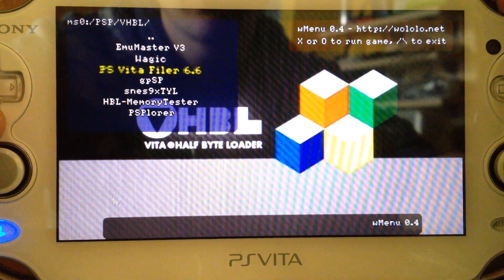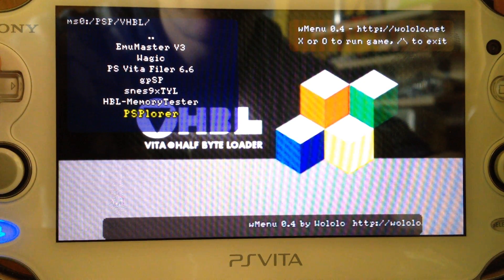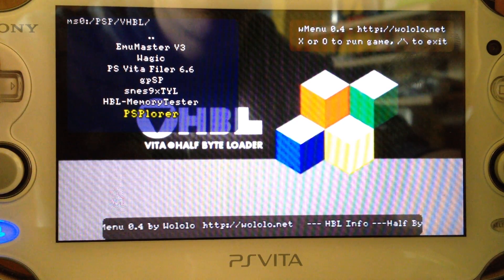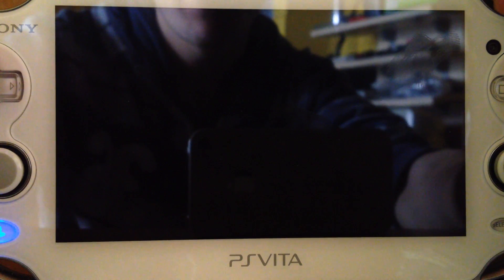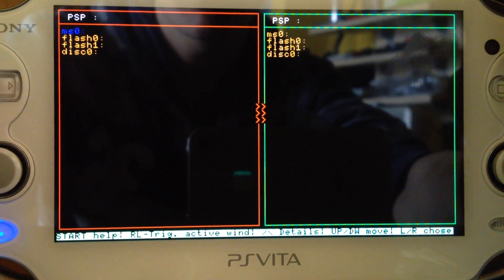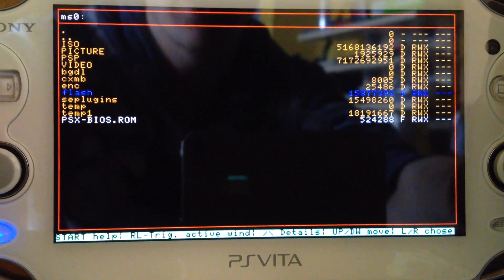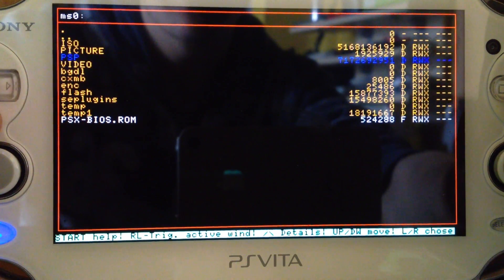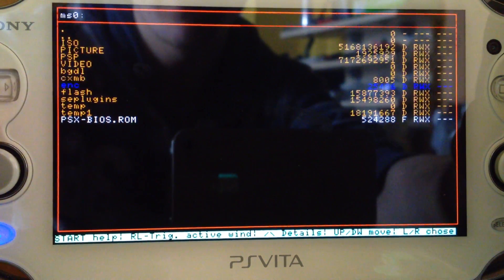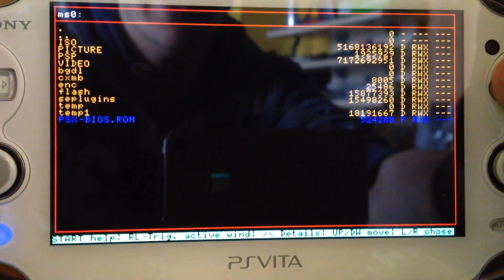Let's choose PSplorer. I'm using PSplorer for the VHBL because PSplorer is working. You can see PSplorer is working. If you press Triangle, you get just one screen instead of two and then you can browse files like the video folder and such. You can press C and then you can delete, copy, or whatever files. I will just exit for now.